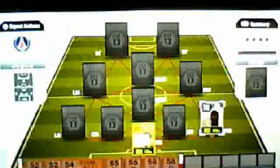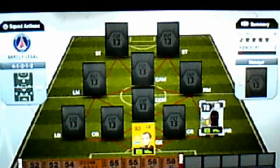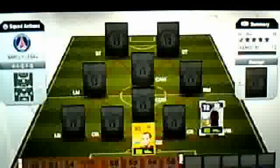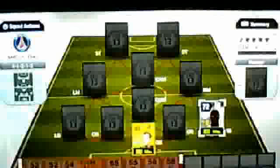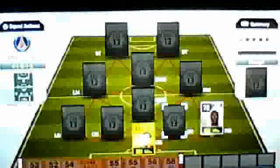Moving on to our right back, we've got Angbois — the only silver of this team and the most expensive player, costing me 15k. But he's got 89 pace which is all that really matters. If you don't want to get him you can get Anyakov or there's a Brazilian right back, but I want Angbois because of his pace.